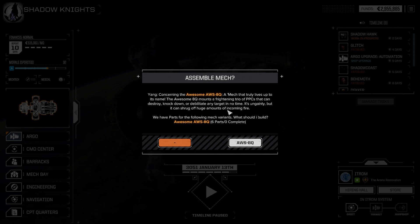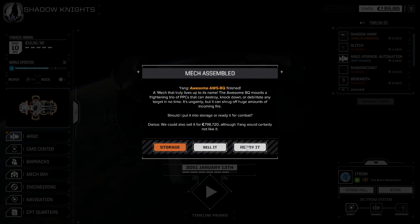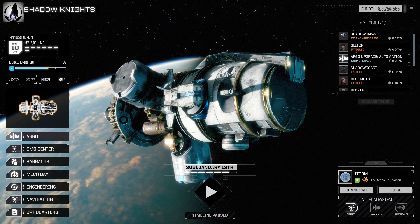Those upkeep costs are tough — we have it on very stingy, so it's a struggle. We want to deploy the least amount of tonnage to get the job done. The Awesome 8Q mounts a frightening trio of PPCs that can destroy, knock down, or debilitate any target — it's ungainly but can shrug off huge amounts of incoming fire. I don't think I'm going to use an Awesome — we're going to sell it maybe in the future.